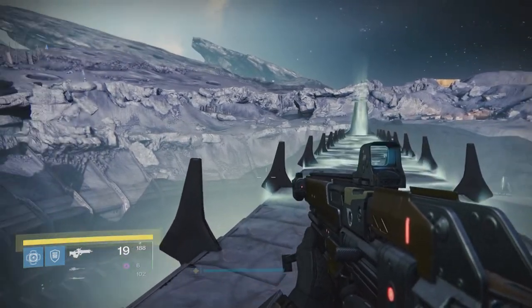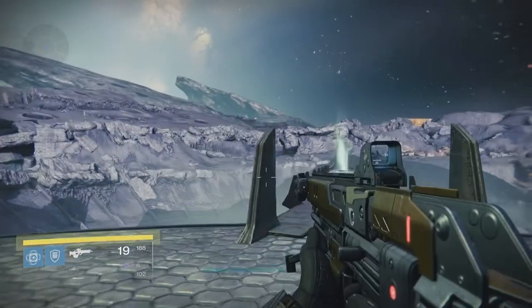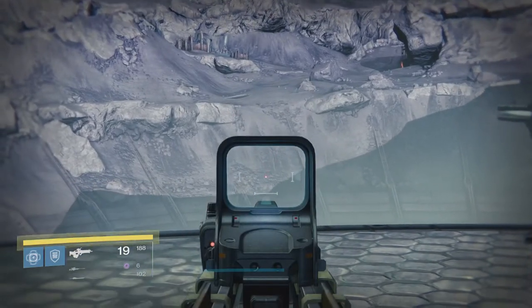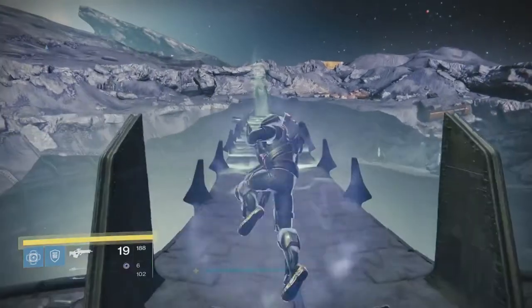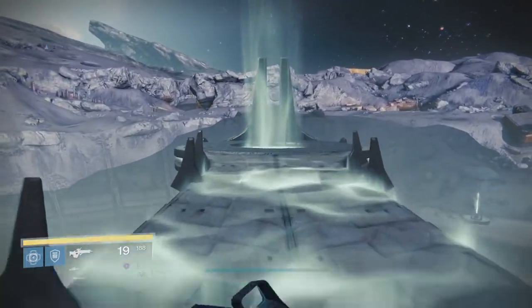When you fall down you need to be looking at a certain spot on the map so that you're facing the right direction. If you notice there are lines on the wall, the one that reaches all the way to the top of the ridge — you're going to look to the one directly to the left of it and aim a little bit to the right of that one.